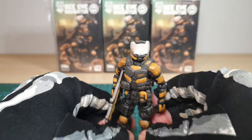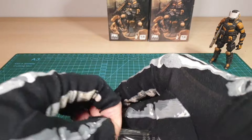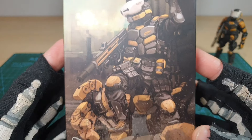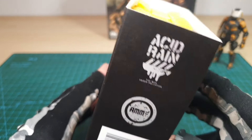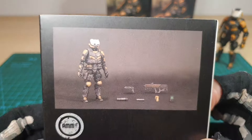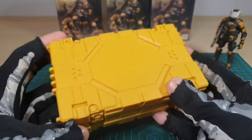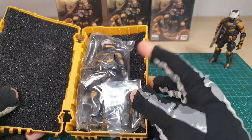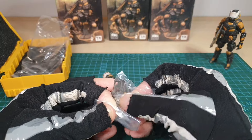Let's take a look at how he comes packaged. You've got plastic here, lovely boxes as always, with artwork featuring the exclusive bee laurel AMM laurel. These boxes are just so good — can't get rid of them. There's a lovely yellow crate, and inside are the goodies: a smaller bag and a bag with the figure and accessories.